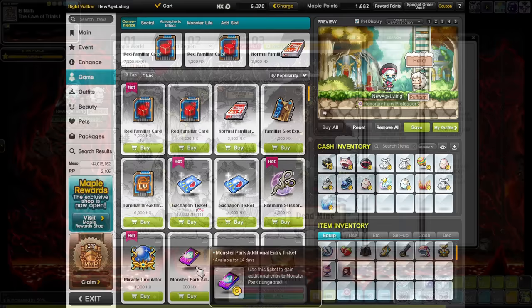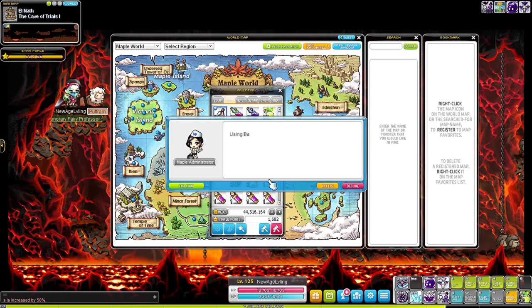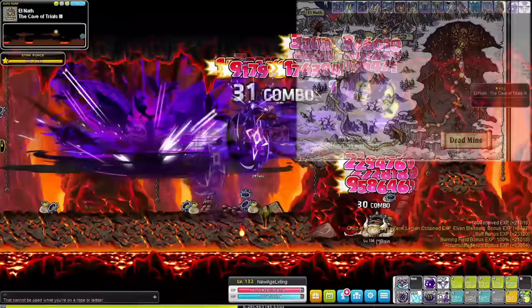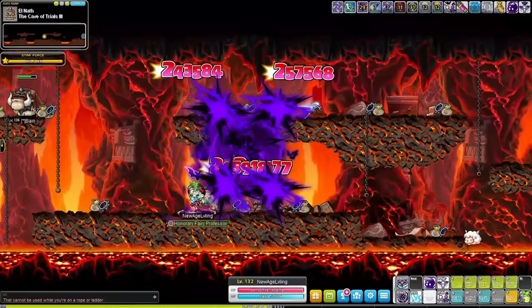We continue our strict starforce monster diet at Cave of Trials 1. You'll need 55 starforce to train here properly — really get that starforce, don't go in with less than 55 unless you want to have a horrible time. You can also go to Banes in Cave of Trials 3; I usually go here once I'm bored of the Junior Cerebus around level 125-130. You can stay in this map all the way to level 145. There's also a Skelegon map in Liefra but the spawn there is pretty bad, so I usually just stay until 145.